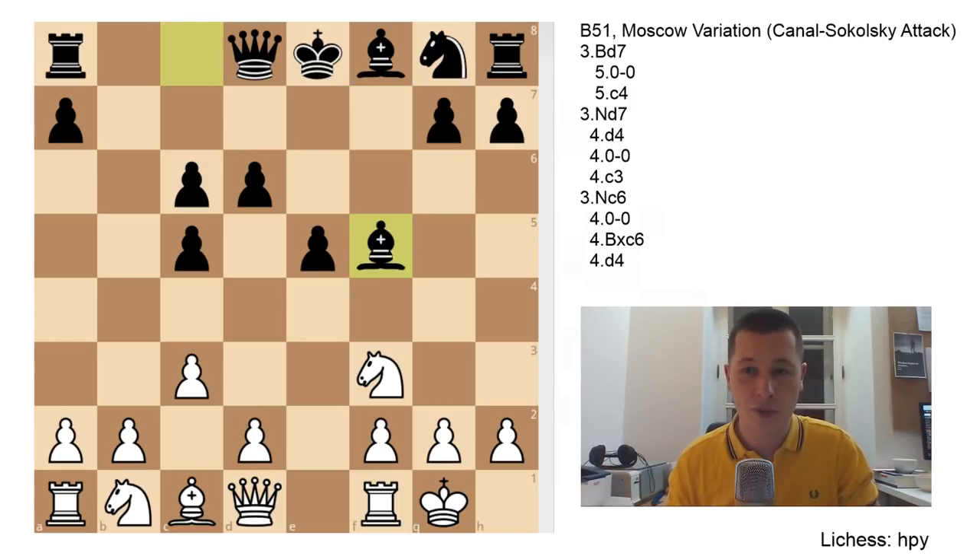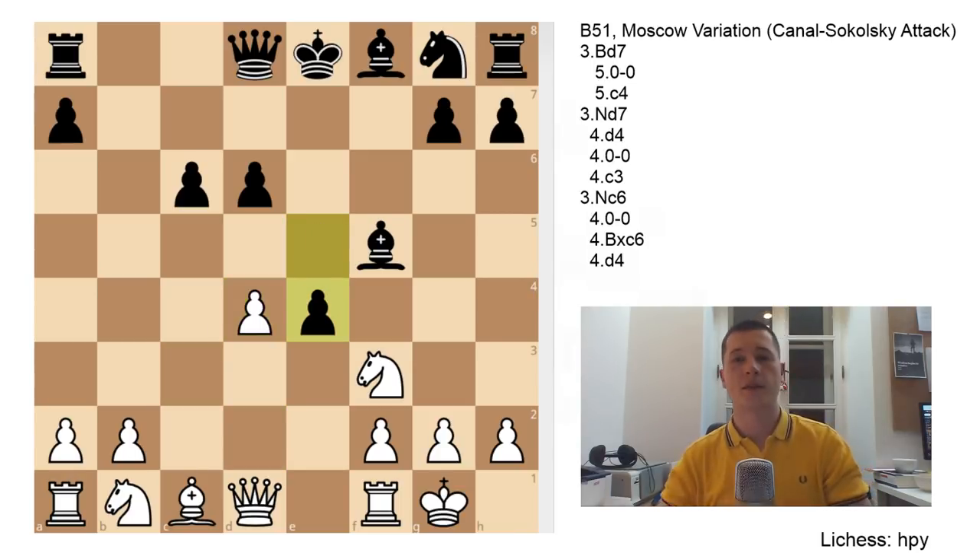After Bxc6, bxc6, e5, c3 - just play f5. Don't wait for White to react in the center, don't give White time. Open up the position. You are undeveloped, so it might be risky, but it's risky anyway - you're too far behind in development. And f5 cramps White's position even further. After exf5, Bxf5, d4 (the best move for White), cxd4, cxd4, e4 - Black has a great position.